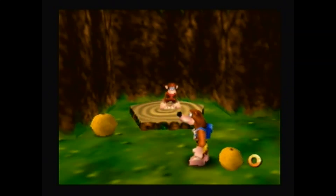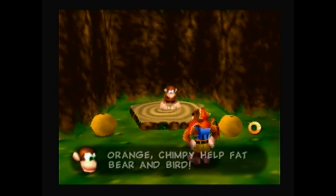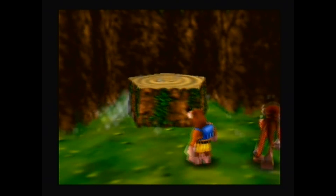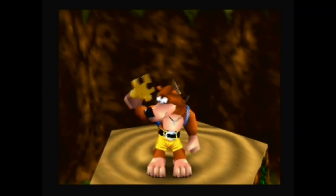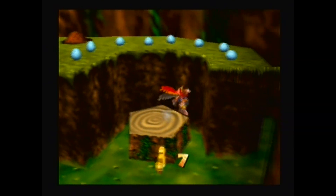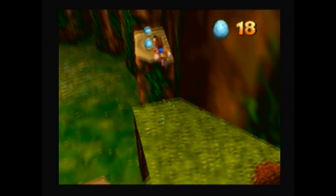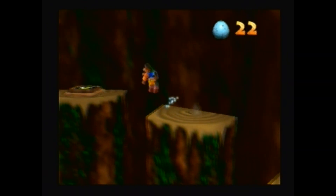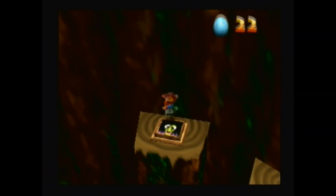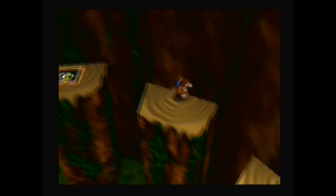Here's a monkey who wants an orange — Jippy likes Konga's orange, so give him one! And with that, we get yet another Jiggy. Now we have our Mumbo Tokens ready for what will happen inside. And here's a Grunty Switch — let's hit it.